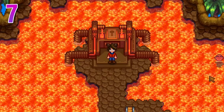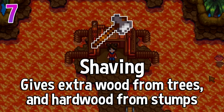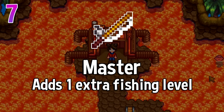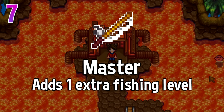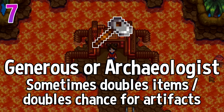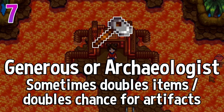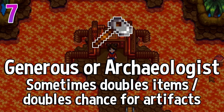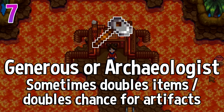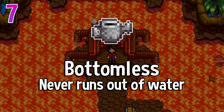Here are my picks for the best tool enchantments. The pickaxe gets swift, which speeds up swinging speed. For the axe, it's shaving, which gives extra wood from trees and a chance of extra crops from giant crops. For the fishing rod, it's master, which gives you a free extra fishing level. For the hoe, I'm torn between archaeologist and generous. Generous gives a 50% chance to double all items from digging — good for amassing omni geodes. Archaeologist doubles your chance of finding artifacts in artifact spots, which helps when searching for specific items like the skeleton parts on Ginger Island. For the watering can, bottomless — you'll never have to refill it again.